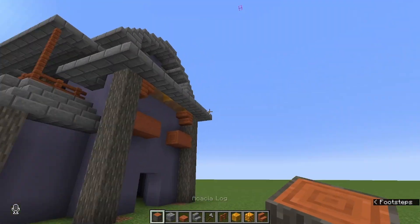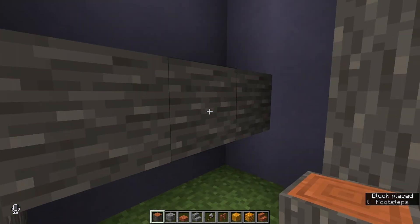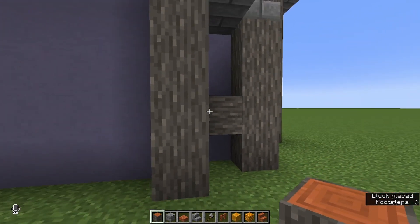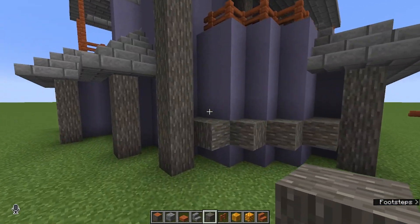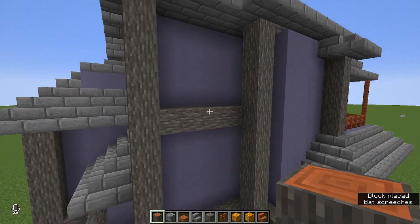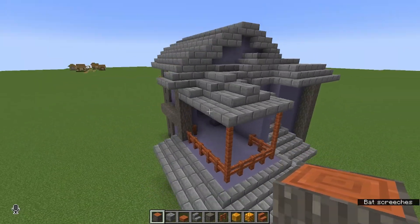I'm going to move away from that and add some more cross beams going across down here around this level, just to bring it all together and tie it together. I don't really like the way that looks right there, so I'm going to tear that out. Now that that's done, I want to do it around the top as well for the top bar.